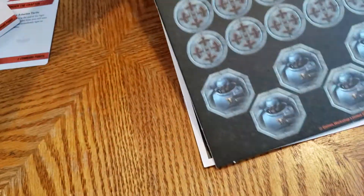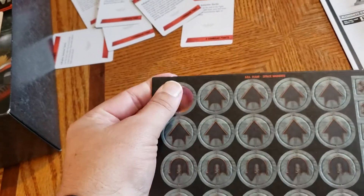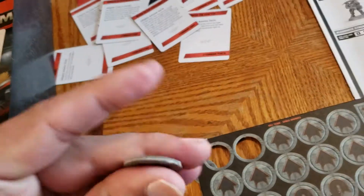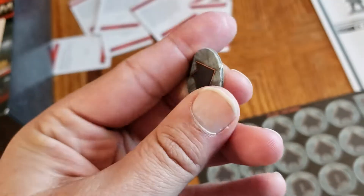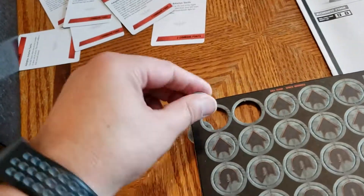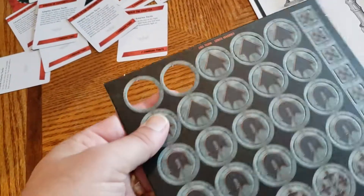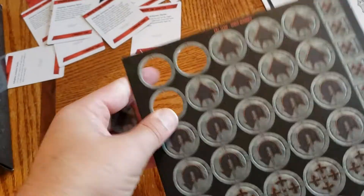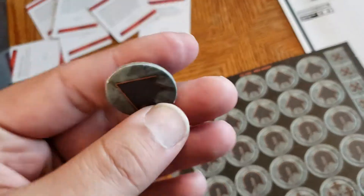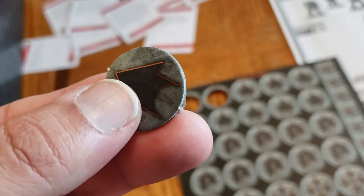Next we have all of our markers — go ahead and do the punch test. It's a little more difficult to punch, however it's coming through clean. You're not getting any damage on either side — that's what I like, very nice. The one thing I hate is when you go ahead and punch your tokens and you lose the front and back, some part of it. These ones punch a little more difficultly, but again, pretty nice.